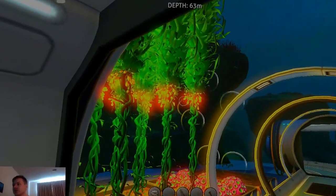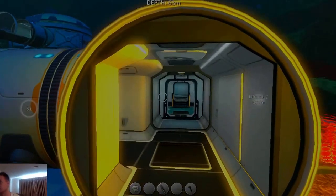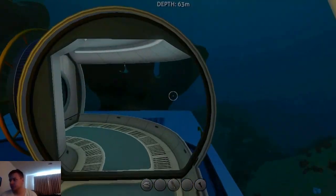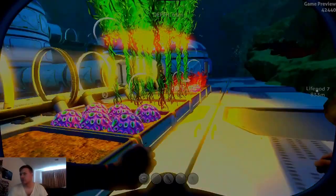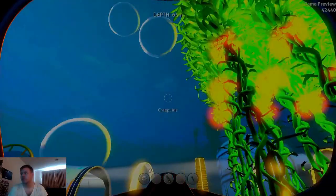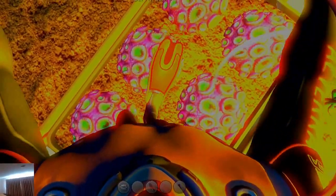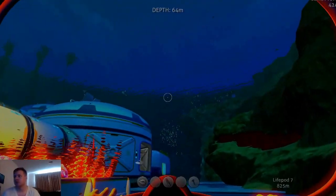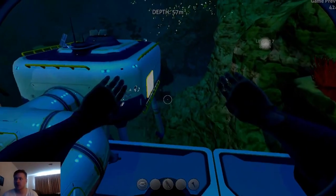I could probably scatter these things all over my base and not even need the floodlights I have set up outside. Look at that — they're making air bubbles now! Look at all those air bubbles. I don't really need oxygen though because this is creative mode — I can stay underwater as long as I like and not take any damage.